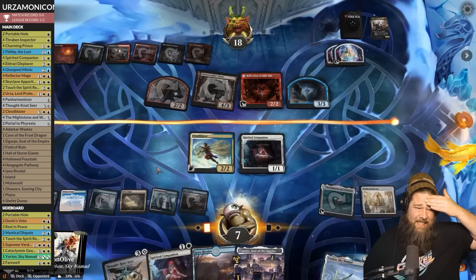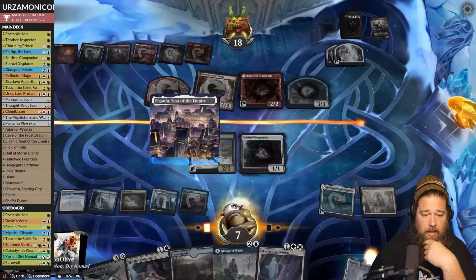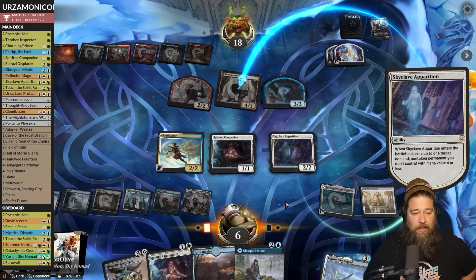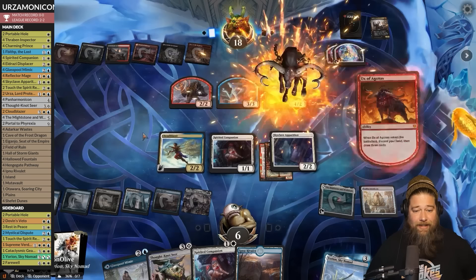Glass pool — wow, those are hits! Play a Jano, Skyclave — down to six. We get to get rid of the Bone Crusher and the Fable Reflection, and now we have a three-mana Cloud Blazer for next turn. Oh, the tide might be turning! Unless our opponent can make us die, we're going to get to see Panarmonicon do Panarmonicon things. Ox of Agonis to refuel — no creature land attack — so we get to untap.